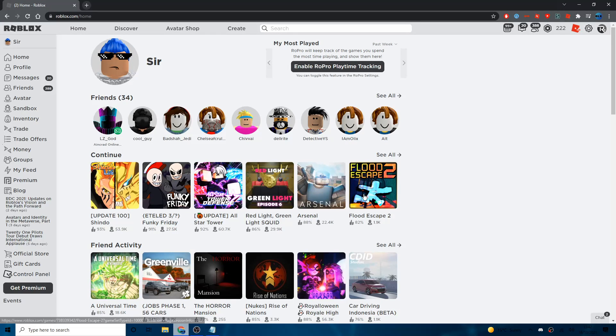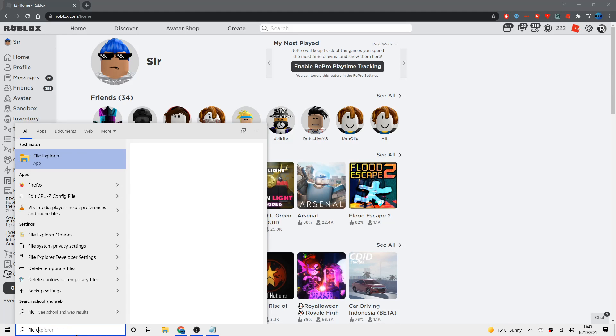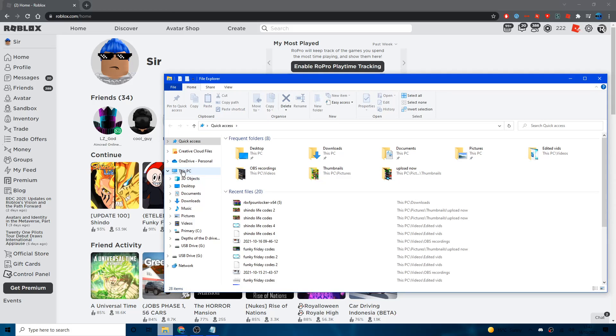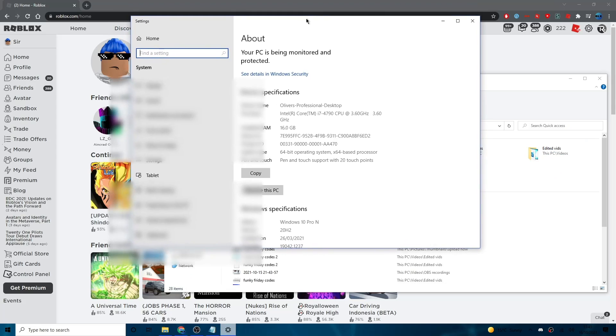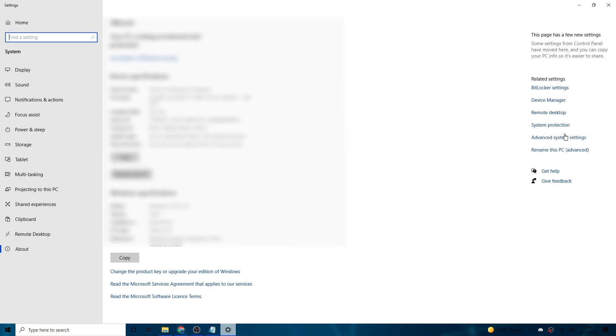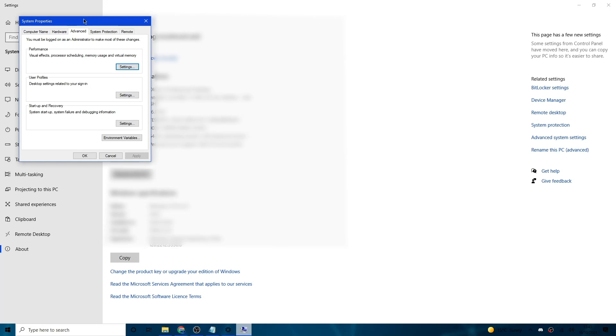Now open File Explorer from the taskbar — or search for it. You should see 'This PC' on the left. Right-click on 'This PC' and click 'Properties'. Settings will open showing info about your PC. If it's in full screen, you'll see 'Advanced System Settings' on the right under Related Settings. If not, scroll to the bottom to find it. Click 'Advanced System Settings'.